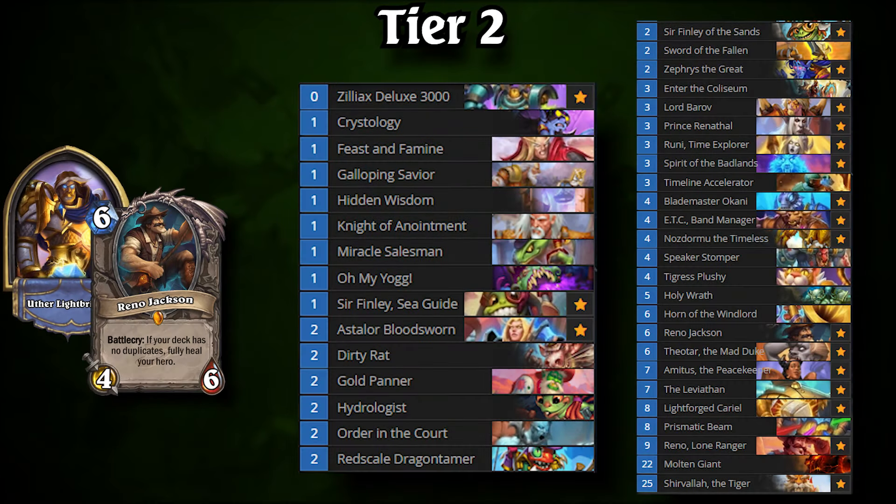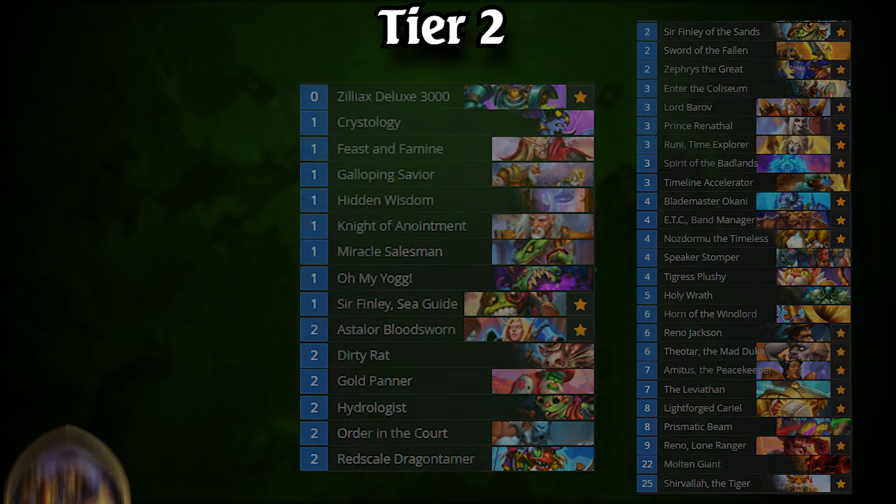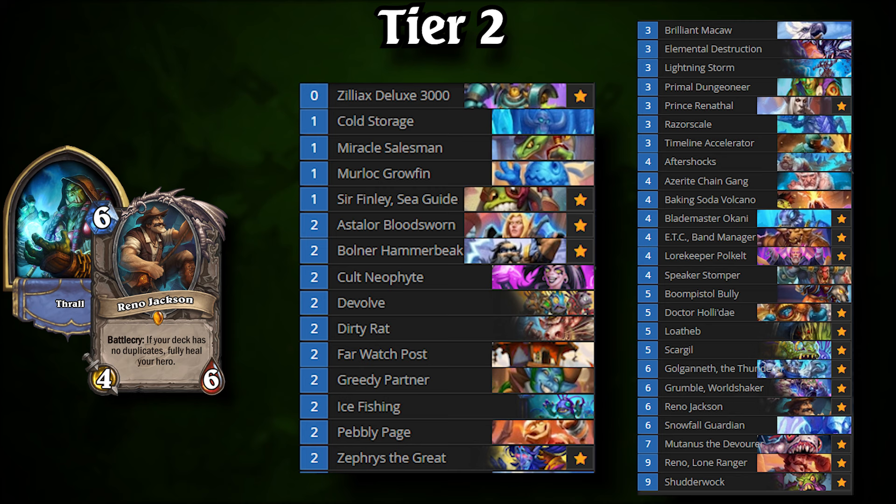Those looking for Reno decks should take a peek at Tier 2. Reno Paladin tops this group with a defensive ladder option — the deck steamrolls Rogue decks and has game into every aggressive opponent on ladder. After that is Reno Shaman, the balanced and stalwart option. The deck is one of the most versatile archetypes in all of Wild, with ways to beat any deck you might come across. Shudder Walk is the ultimate late-game card here, with the ability to lock out and effectively end the game against any and all opponents.